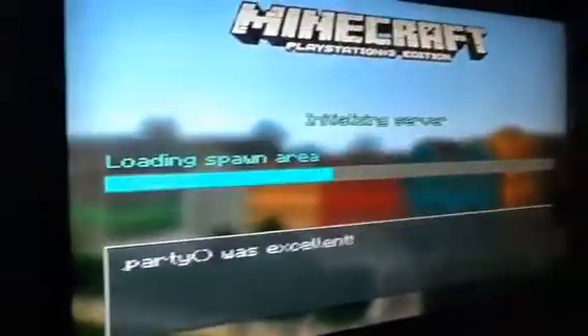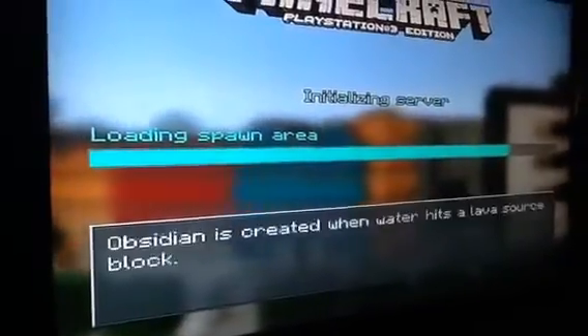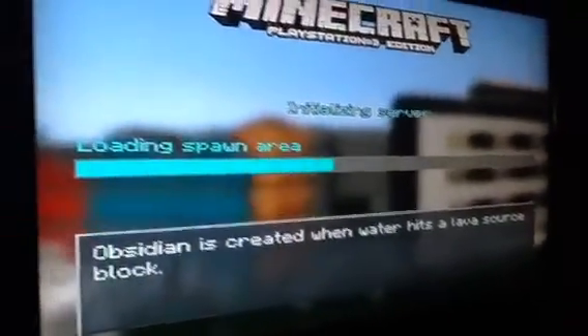Yeah, yeah. Chickens lay an egg every five to ten minutes. Chickens lay an egg. Party O was excellent. Obsidian is created when water hits a lava source block.